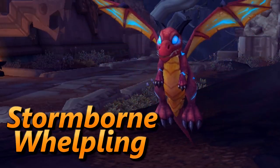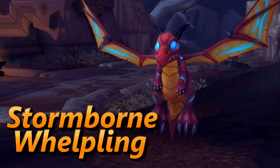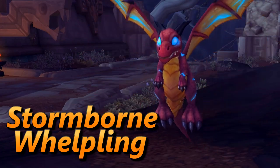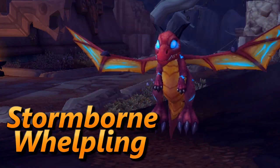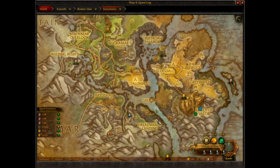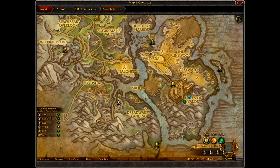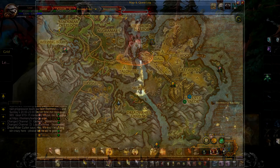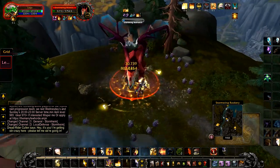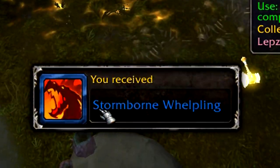At number 3 we have everyone's favourite dragon, the Nexus or Stormborne Whelpling. Most of the battles I do use the Stormborne, as it only has one breed and it's tradable, so you can go and buy it off the auction house. Alternatively, you can visit Stormheim, go to the location on the map, defeat the rare, and loot to receive your pet.